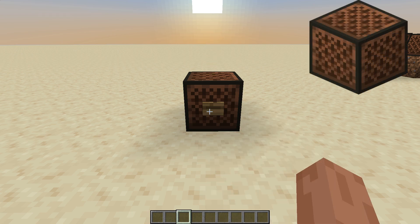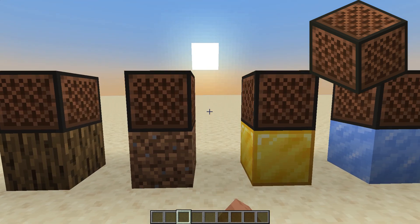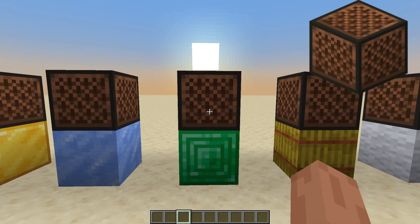Note block: plays sounds when powered or clicked by a player. The sounds it makes can be changed by placing it on different blocks.